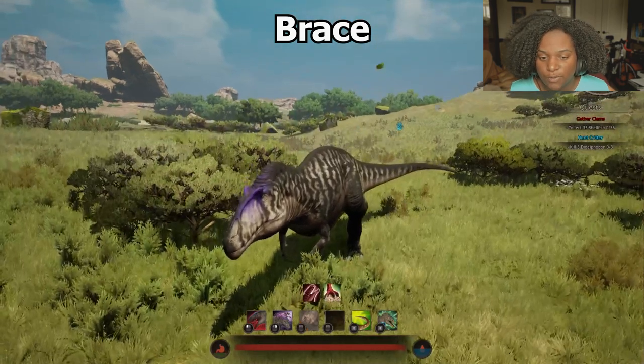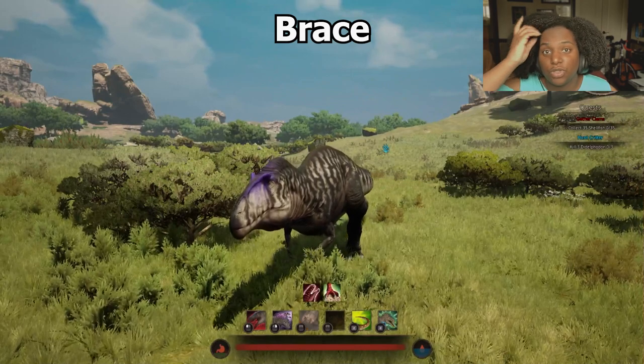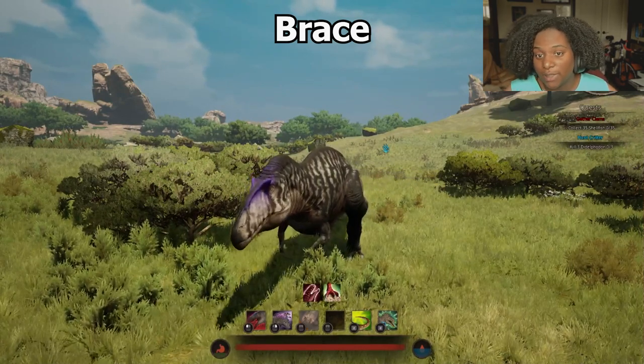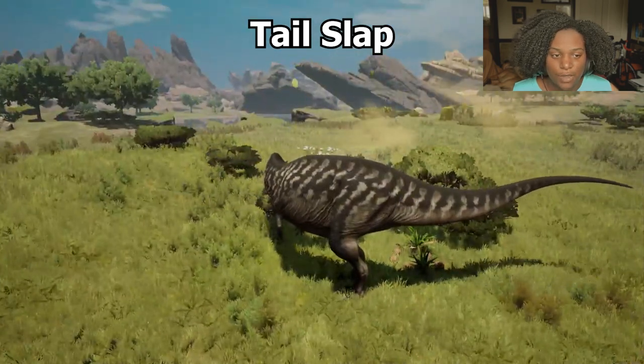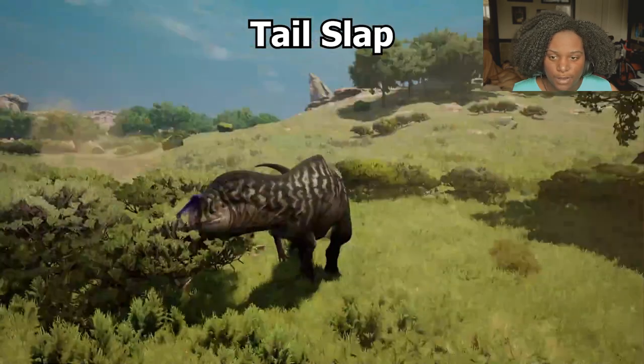Brace — you can see the claw symbol at the bottom. This reduces the amount of Bone Break you take, but remember it won't remove any Bone Break you already have, so use it when you're expecting it. Next we have Tail Slap — there you go, not bad, very nice, simple tail slap.